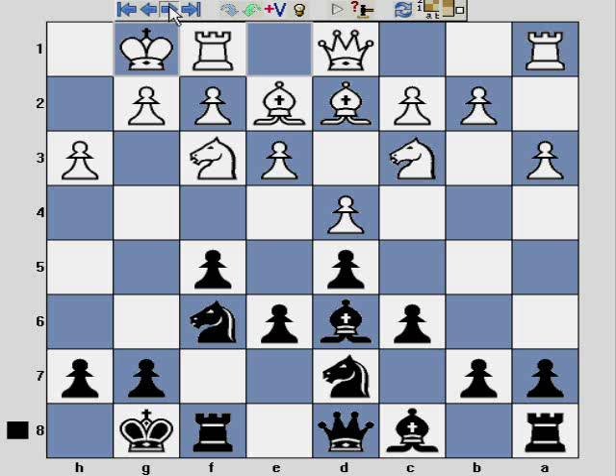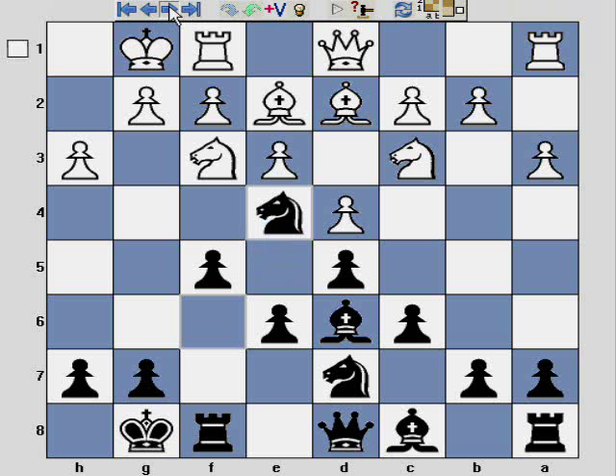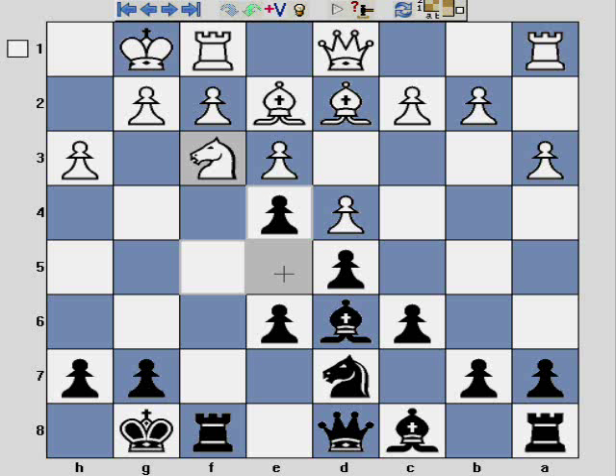I'm pretty happy with the opening — I've got everything I want. I've developed all my pieces, pretty much with the exception of the light square bishop. The game continues with Nxe4, and captures and recapture with the pawn. White only really has a couple of choices here: they can't advance the knight to e5 because that would just lose a pawn, and they can't move to g5 as that would just hang the knight.